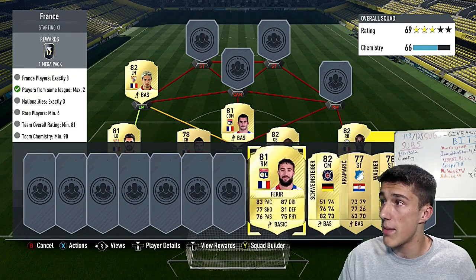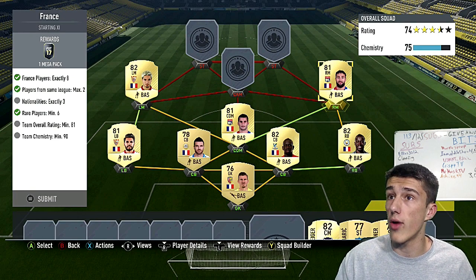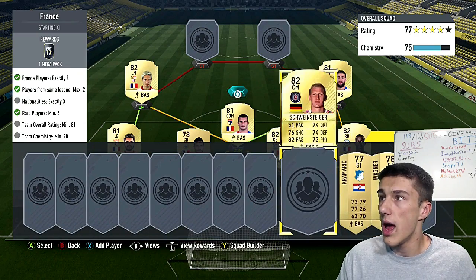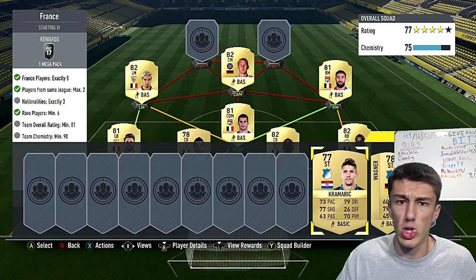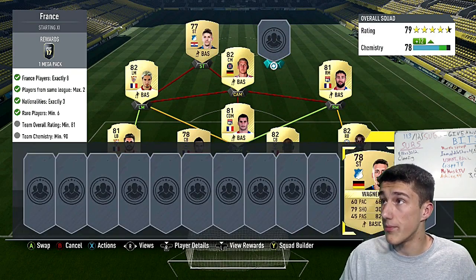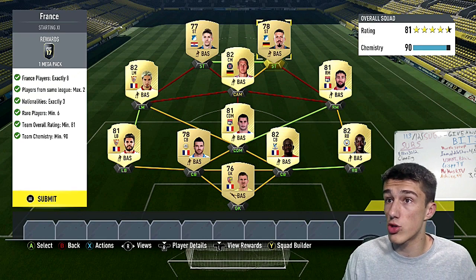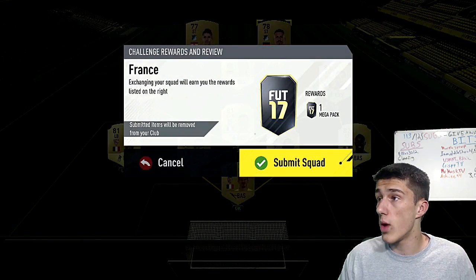At right mid we're going with Nabil Fekir. Then at the attacking positions, we go astray from the French players — Schweinsteiger at center attacking mid, though you don't need him there specifically; he can just be a regular center mid. Then we've got Kramerich from the Bundesliga and a strong link with Wagner. Wagner would be on full chem, getting it up to 90 chemistry and 81 rating. That's France done — you get a mega pack, which is a 35k pack. Go ahead and submit.